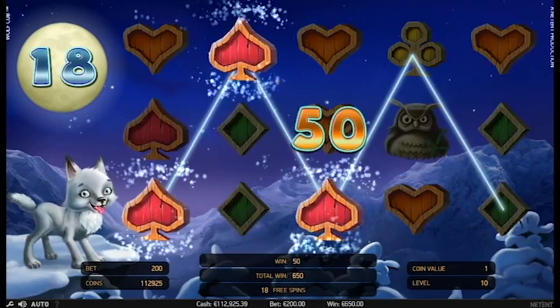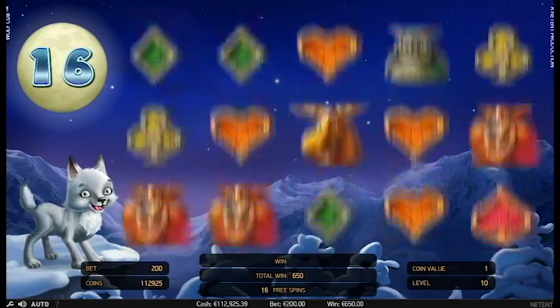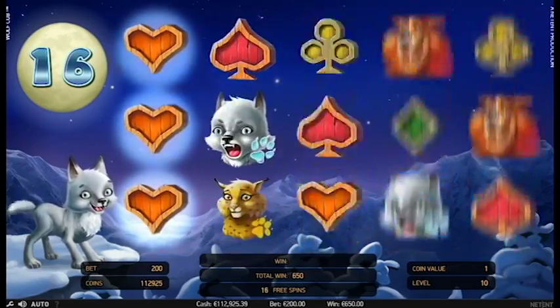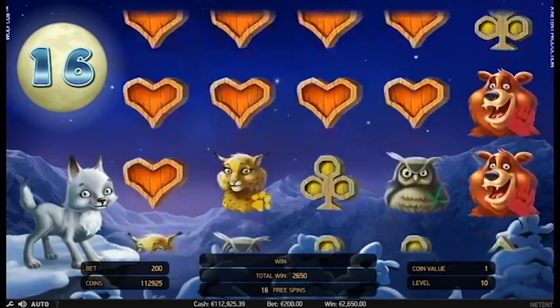During these free spins, 3 of the same symbol on reel 1 activate the blizzard feature. This randomly transforms symbols into the triggering symbol, providing great win potential.